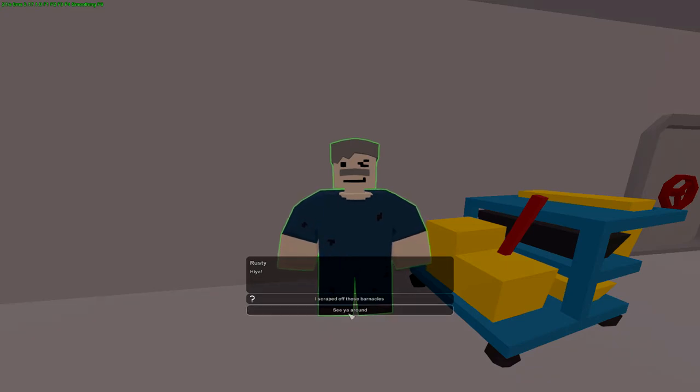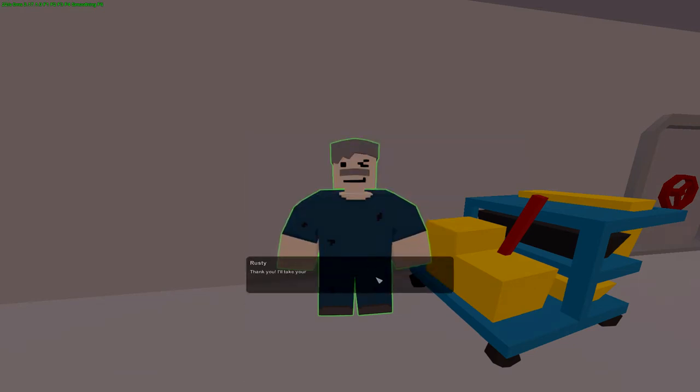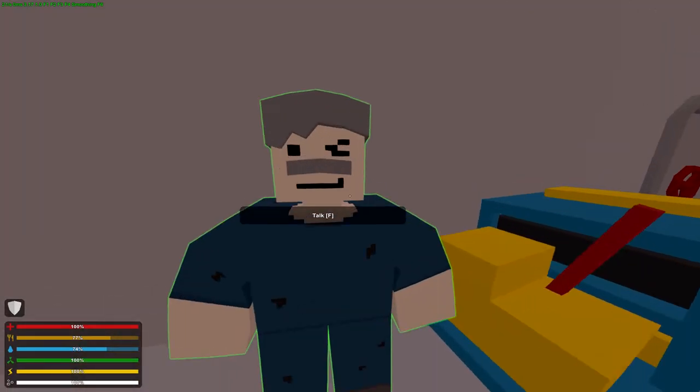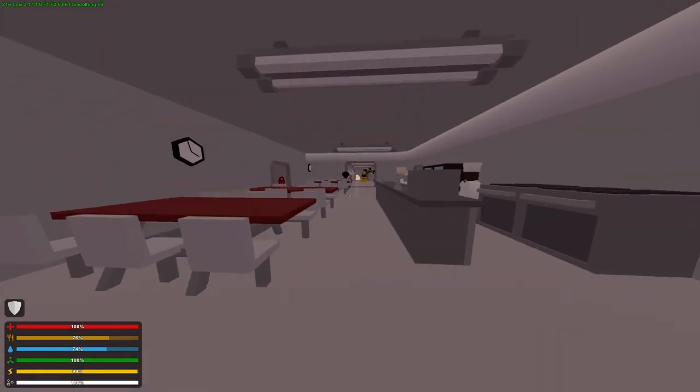Then I can go up and talk to him, and there's sea around of course, but then I scraped off those barnacles. And then it'll go through this — 'Continue.' 'Thank you, I'll take your word for it, now go dry off.' And then hiya — and that is it for Rusty so far. He might get another one in the next NPC update, but who knows.